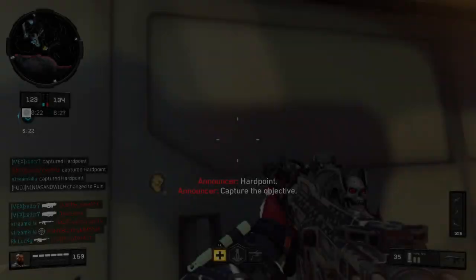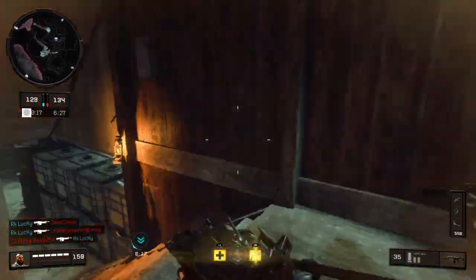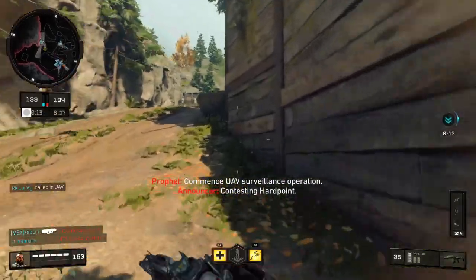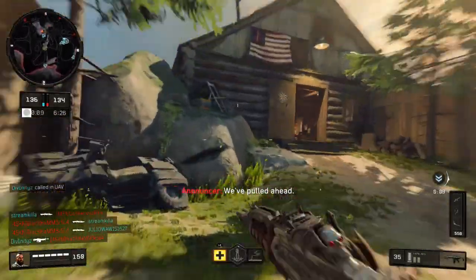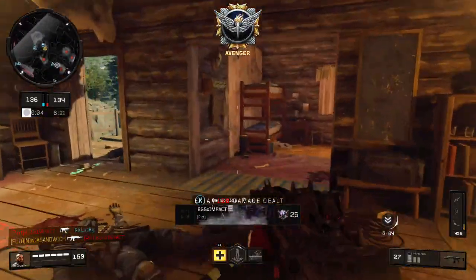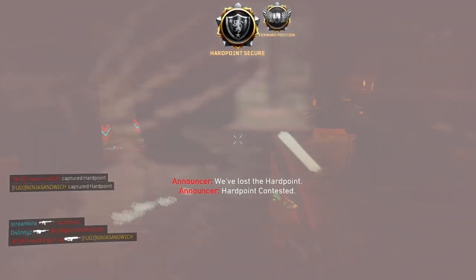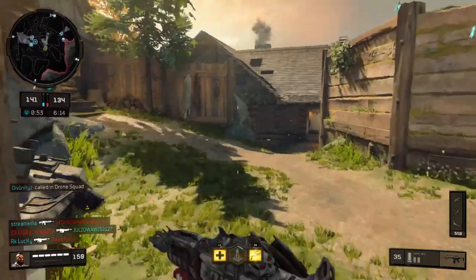This weapon variant just got in the shop for Xbox users like me — it's been in the PlayStation shop for the past week. Right now you can get it in the Xbox store. It costs 1,000 COD Points, which is a lot — that's ten dollars. But if you watch my video on how to get free COD Points, you're already halfway there since it gives you 500, so you just need to spend five dollars.